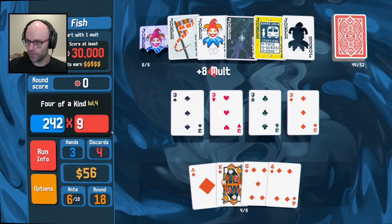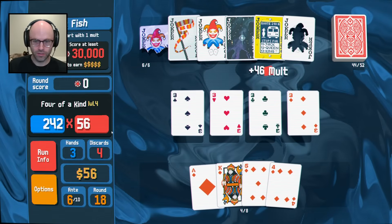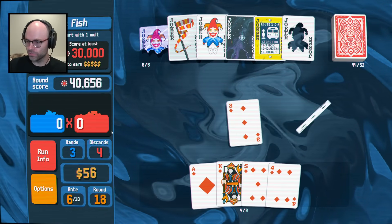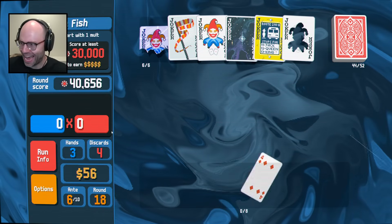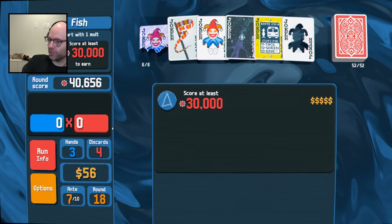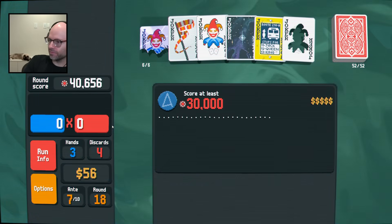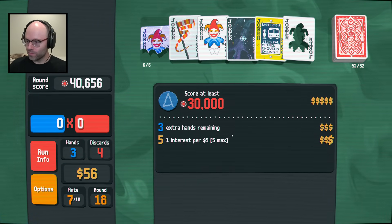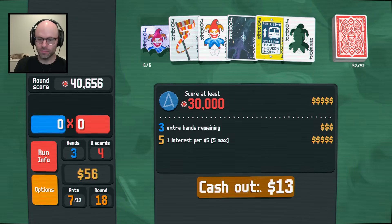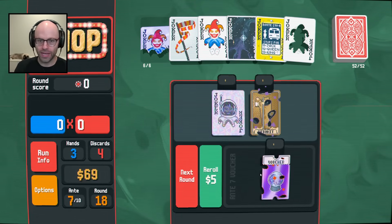For a second I thought I played a face card and I was freaking out. 40,000 point score. There he is, look, he's chilling back there. I can move myself over a little bit. And always remember to buy a joker.